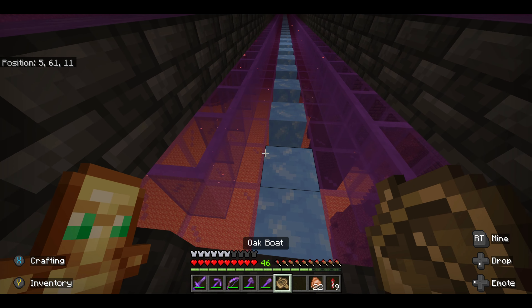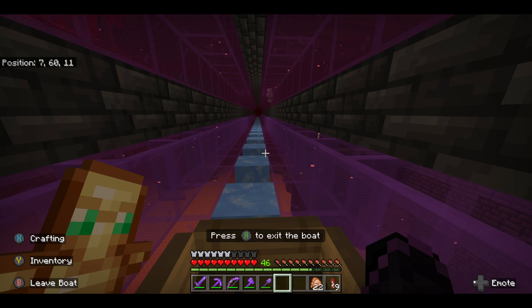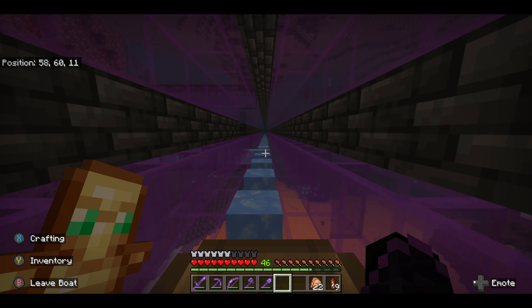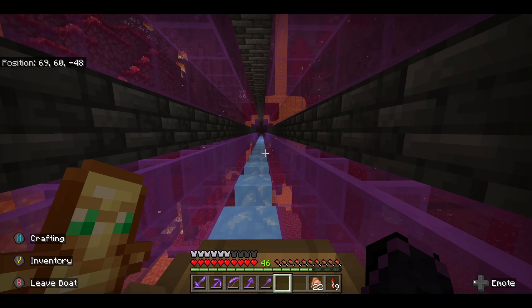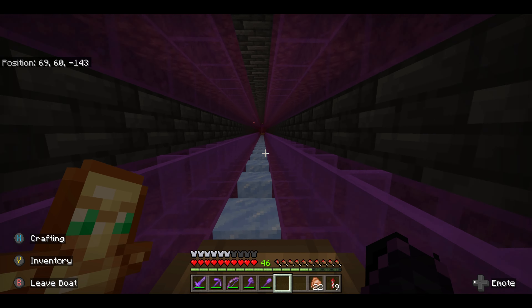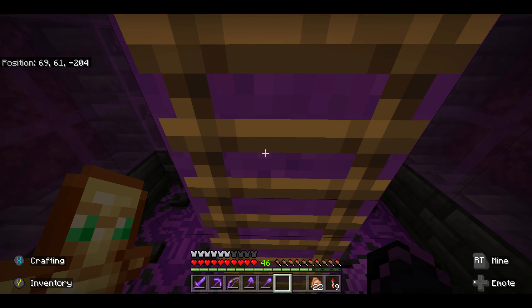We go back to the main hub. This is the central area that goes to my main base. We use these ice roads and ice boats to get around. I will be putting ice in all the gaps because I've noticed that a few things do spawn in the gaps — I was just being a bit tight at the time. But when we get to a junction there are buttons on the floor which slow us down, and we can use these to determine whether we're going to turn or not.